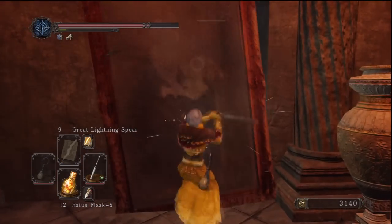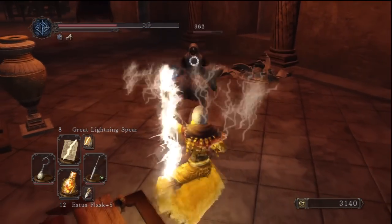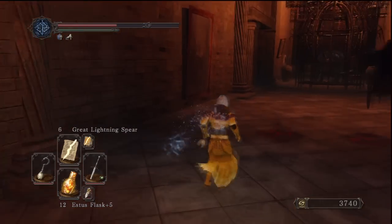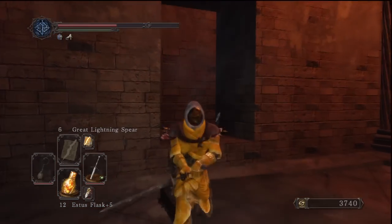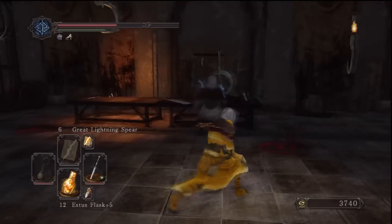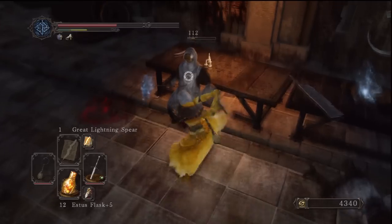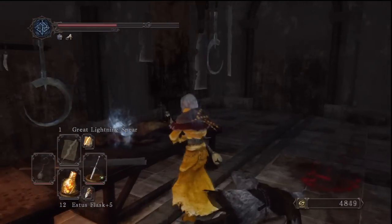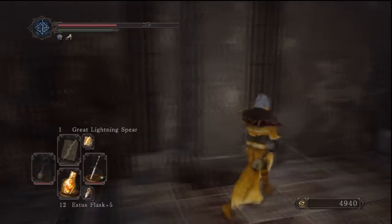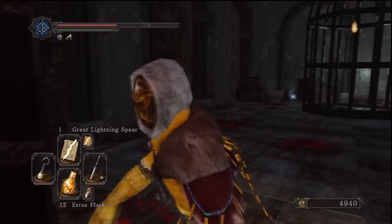Now we're going back to the bonfire and heading back out into the hallway. Just checking here for enemies hiding behind paintings - I believe there are one or two paintings that don't have enemies but I'm making sure. Now we're going to head to the right - the door opposite this painting. I think we just got the key from the corrosive pit. There's only one enemy in here - wait, sorry, there are two. Go behind the table and pick up the item just here.